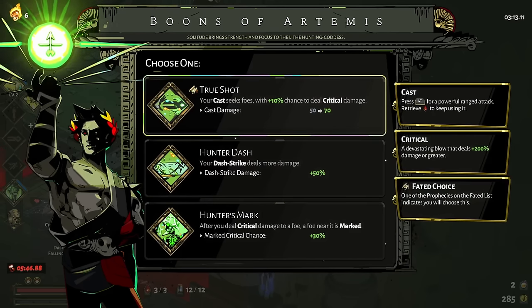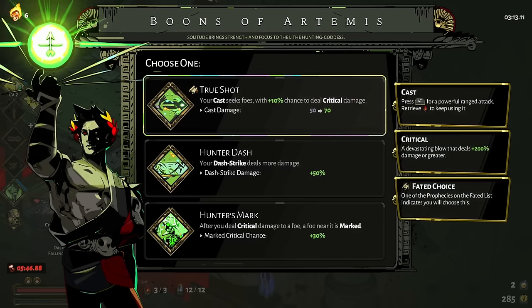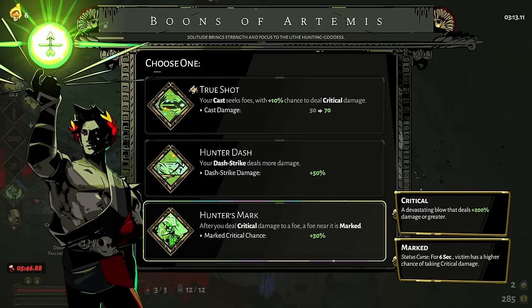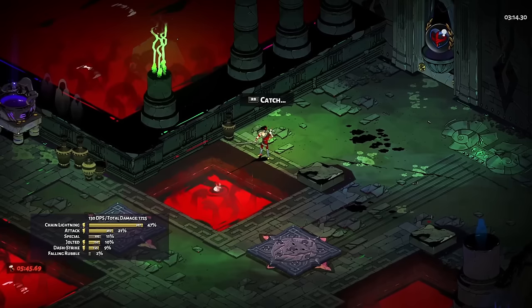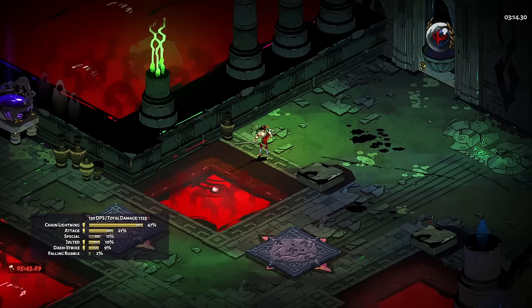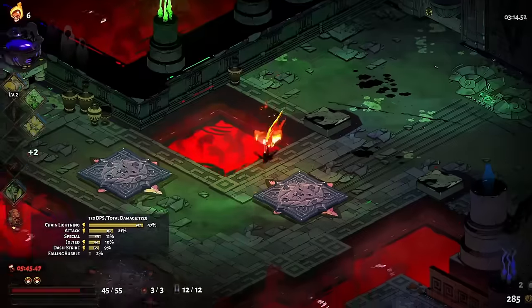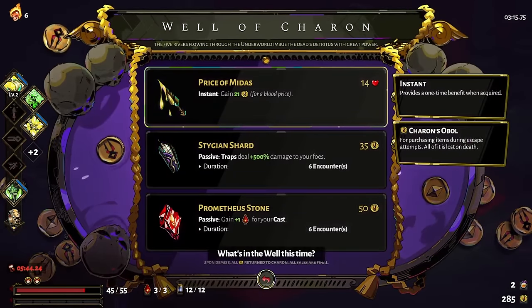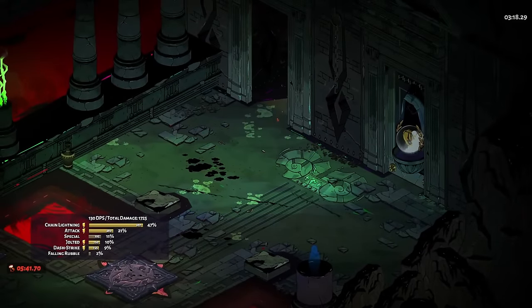This is a nice warm-up — take it easy, go a little bit slower, pay attention to your surroundings a bit more. We don't like the dash here; it doesn't help us deal more electric damage. The cast is whatever. Hunter's Mark is good but not particularly in this instance, so I guess we take it under the premise that we could eventually get something like Pressure Points. Taking the cast isn't really going to help us get the lightning rod better.